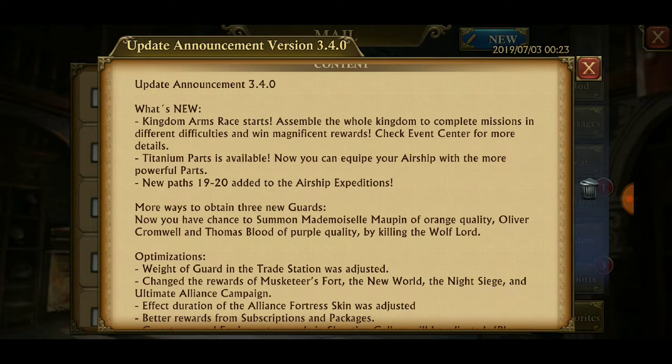Titanium parts are available now — you can equip your airship with more powerful parts. New paths 19 through 20 have been added to the airship expeditions, and there are more ways to obtain three new guards.